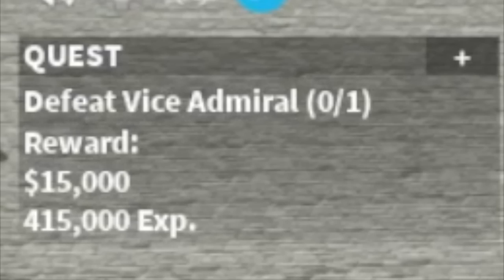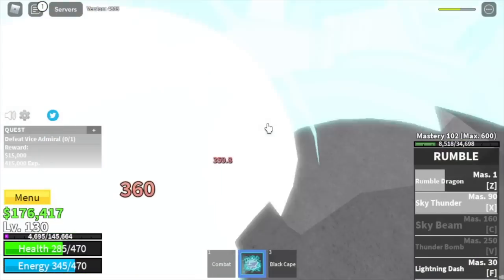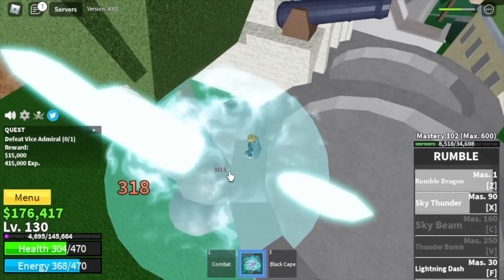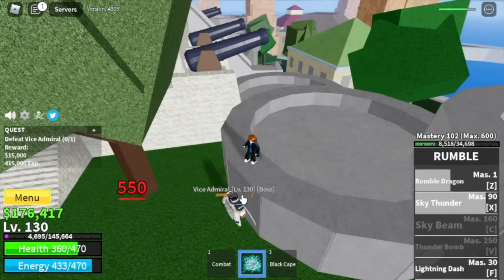Next enemy is the Vice Admiral. From here on, we're going to do server hop. You cannot attack him inside his fortress using your exit skill, so the technique is to lure him outside. He cannot attack you here with his ranged attacks, so it's a free hit. Just keep on doing this and you will defeat him.